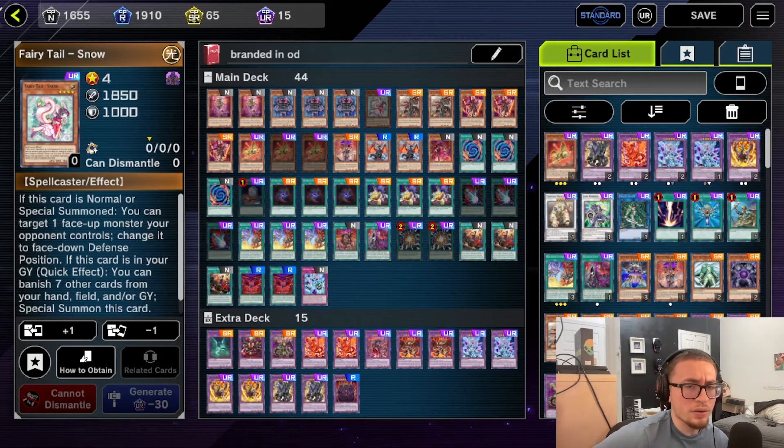Definitely expect a lot of fusion interruption in the meta. That's all for me today — we spent 8,000 gems, crafted Branded on a completely new account, and spent no money. It's completely free to play. If you want to hop back into Master Duel, I definitely encourage you to do so. This has been YuGiOh House — catch you in the next video, peace out!